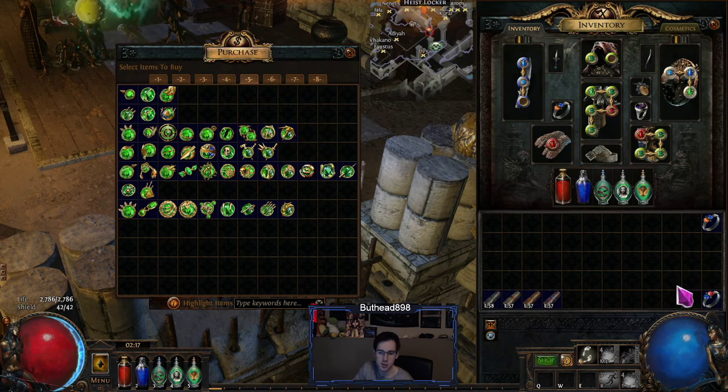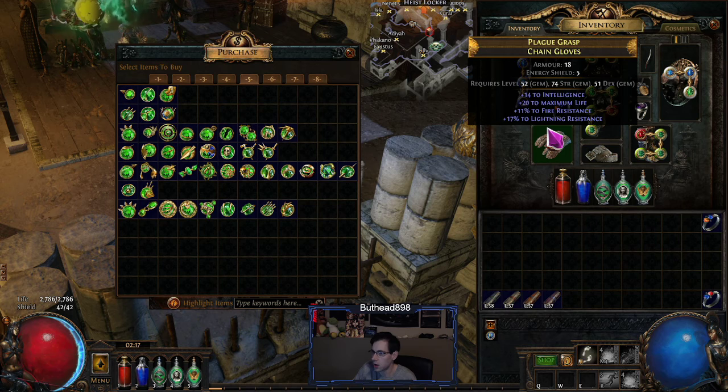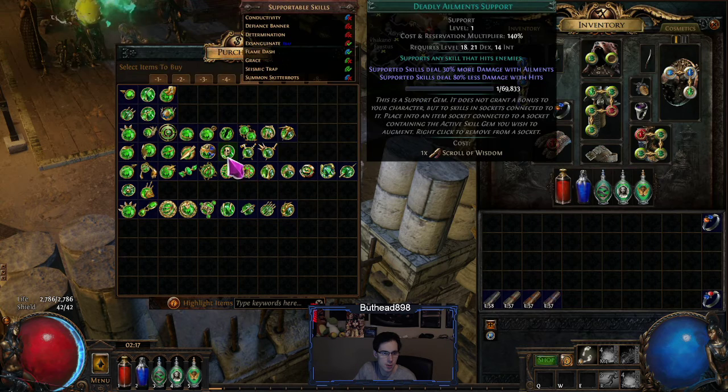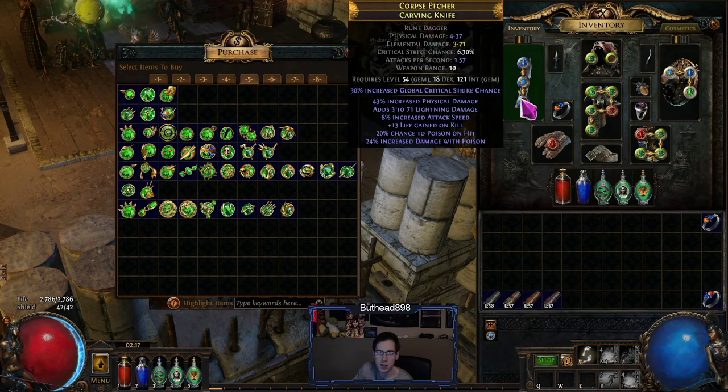I have the POB saved to reference. Once you get the four-link, it's Multi-Traps, Trap and Mine Damage (which is level 18), Lightning Trap, and just Add Lightning. Use the wand recipe with those.